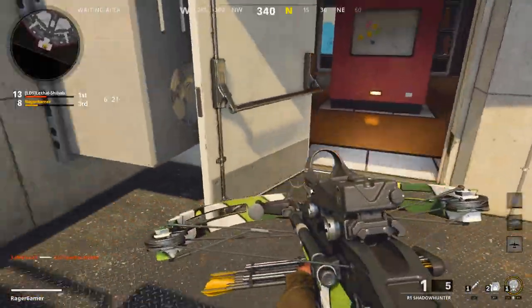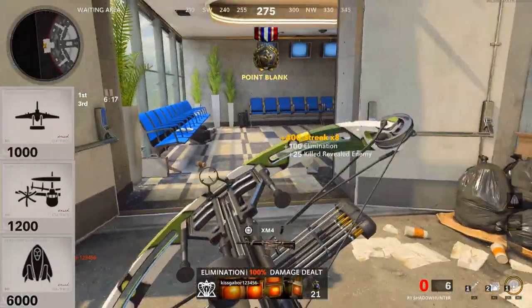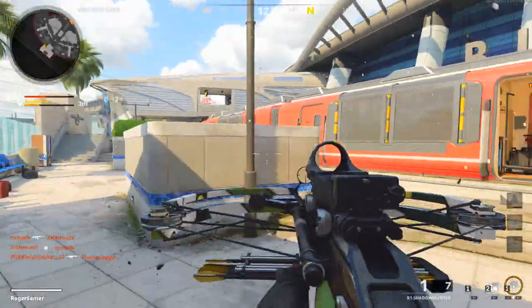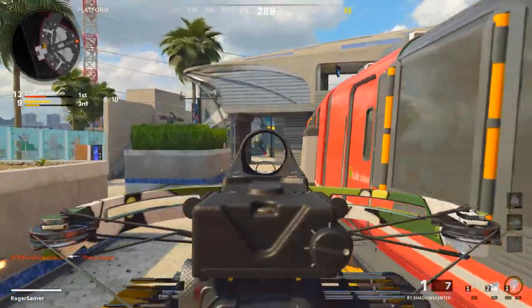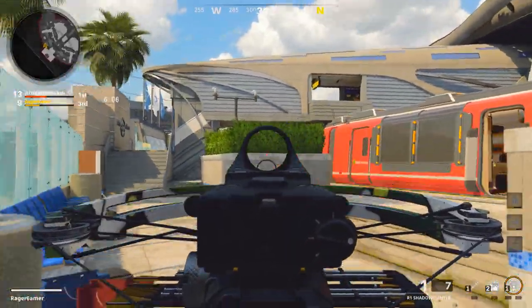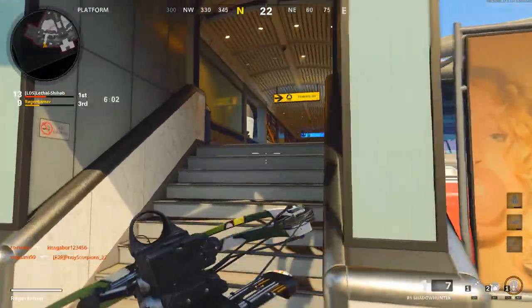For scorestreaks, the personal ones I like using are the Spy Plane, the Counter Spy Plane, and the Harp — they're all non-lethal scorestreaks that don't take away from your kills, and they're important for one of the challenges we'll talk about later. The main map and game mode you should use is Nuketown 24/7. It's pretty much the only one I used and should be good enough for all of your challenges.